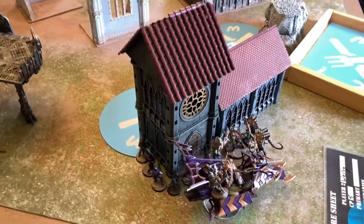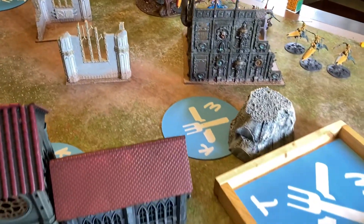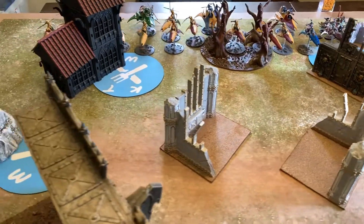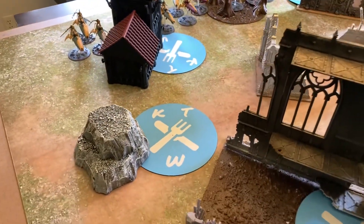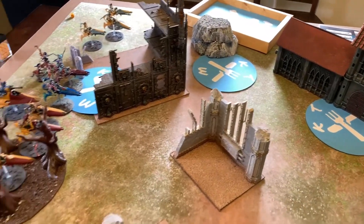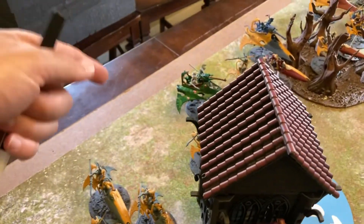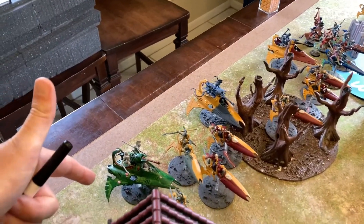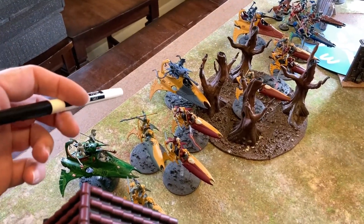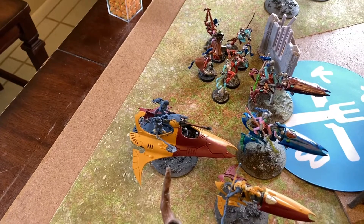We've arrived on what is clearly an Imperium world with ruins left behind. The Drukhari have come looking for slaves and found Harlequins instead. We rolled up Mission 12: Scorched Earth, with three objectives on each end of the board. The Harlequins are deployed with bikes across the front, three Star Weavers including one with the warlord, a Troop Master, the Shadowseer, and a troop squad on the ground with the Death Jester and Solitaire at the back.